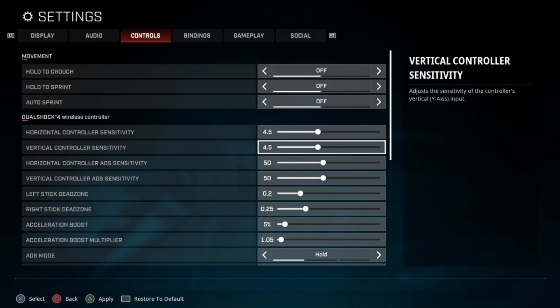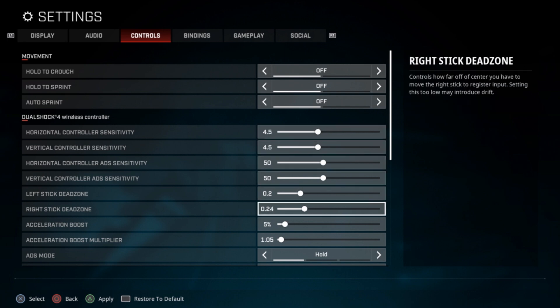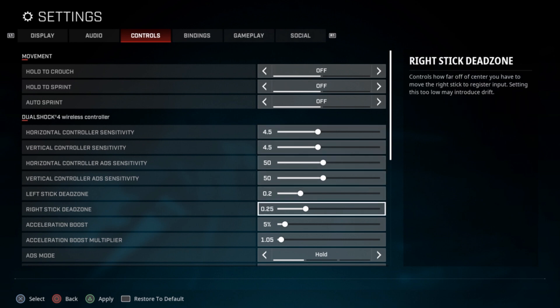Very, very simple. If you guys have seen my settings videos in the past, you know that I don't change much. Starting from default, I go sensitivity 4.5, 4.5. My right stick dead zone is 0.25, and that is it — that's the only thing I change. One thing that's crucial on gameplay: you do want to turn auto pickup on. Every time you run over a Semtex, grenade, or C4, you'll pick it up automatically. That is huge.